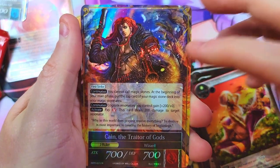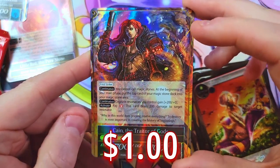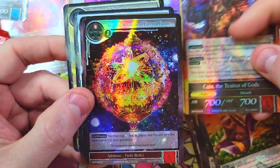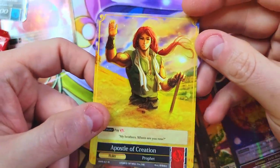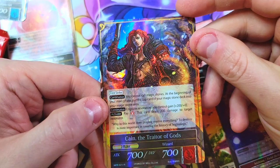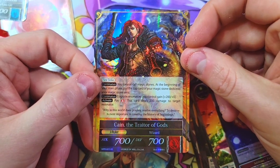Flying Carpet and there it is — our second J Ruler right after the other one: Cain the Traitor of Gods! Very nice, looking crispy, got a nice sheen to it. The Ashiac Records of Eternal Flame right behind it. Flipping over Cain — not a fan of this side, the Apostle of Creation flip, it's just not that great, but the other side is great.